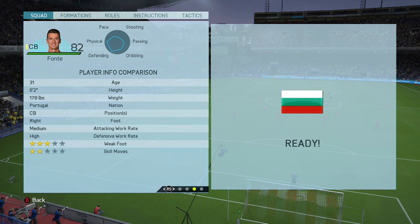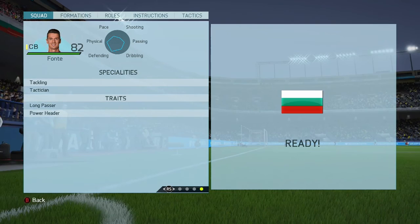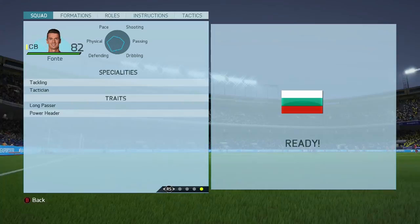He's 6'2", also another good thing. He's got a high defensive work rate, which I always love in a centre-back. And he has some good specialities and traits, including tackling, tactician, long passer, and the power header trait, which is always quite good and helps out his heading, which doesn't look on paper that good, but performs much better in-game.